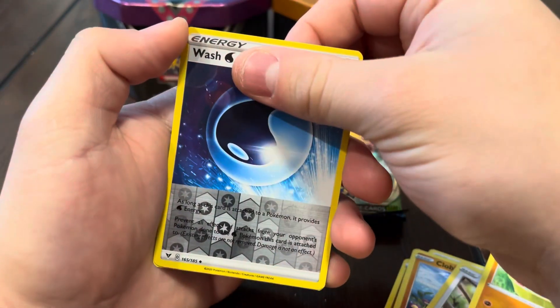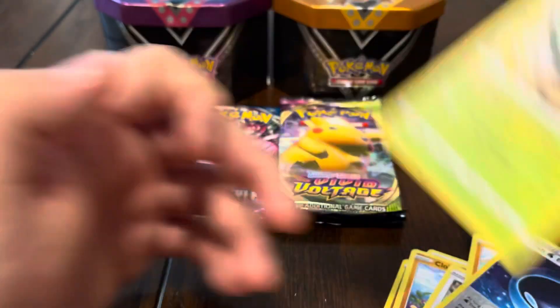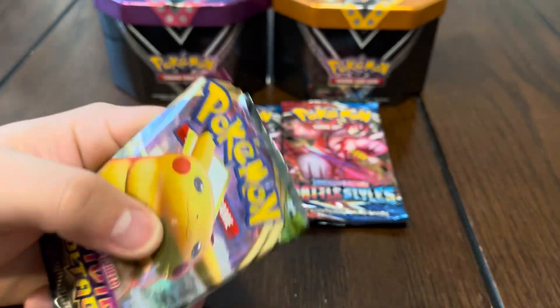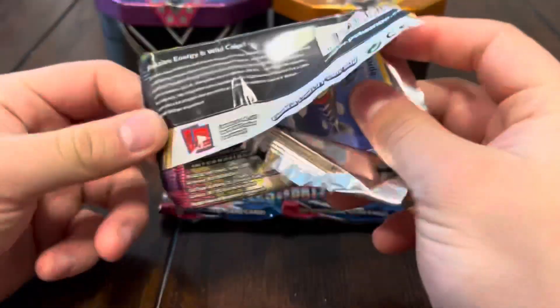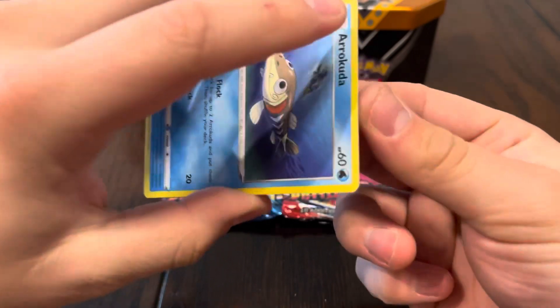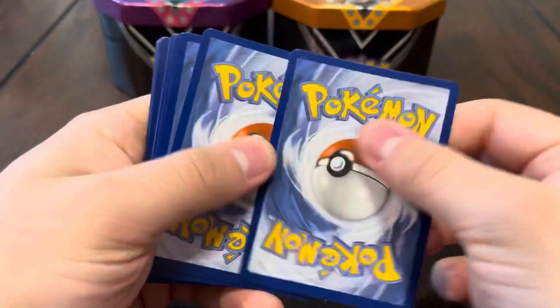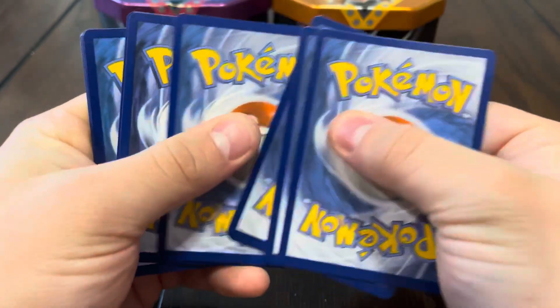Wooper — whoop there it is! All right guys, we got Chonkachu! Chonkachu, don't want to get ripped up. We got Chonkachu — you already know Chonkachu got the sauce. Damn, I can't pull that gold card out. I think these ten dollar tins robbed us.